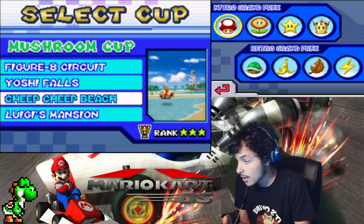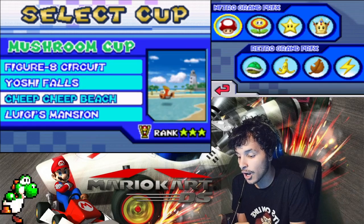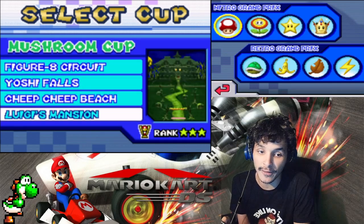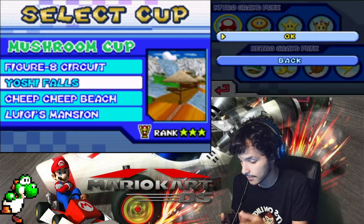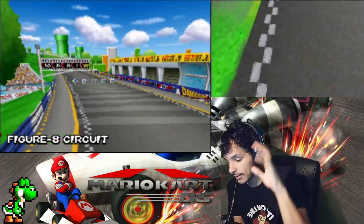Tracks featured in the Mushroom Cup 100cc: Figure Eight Circuit, Yoshi Falls, Cheep Cheep Beach, and Luigi's Mansion. Without further ado guys, let's get this started. Figure Eight Circuit — let's go!